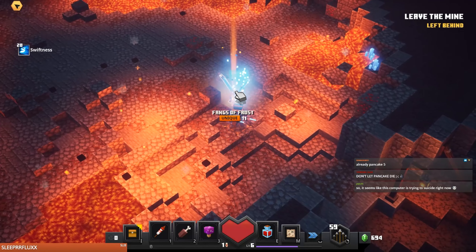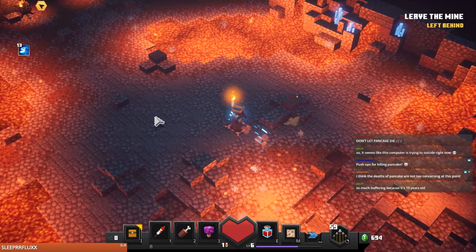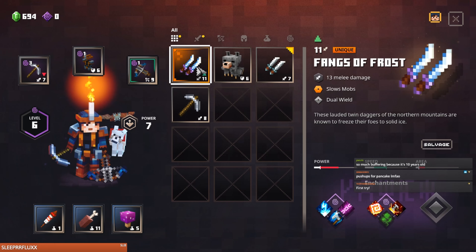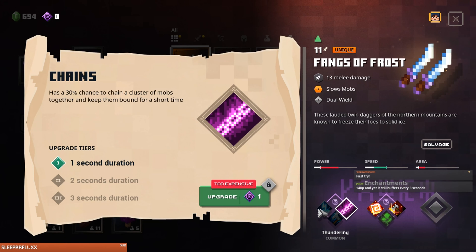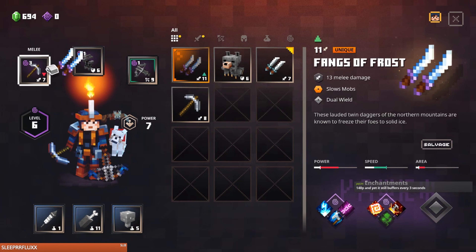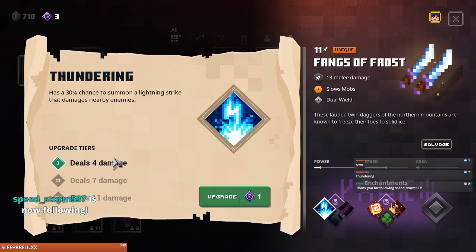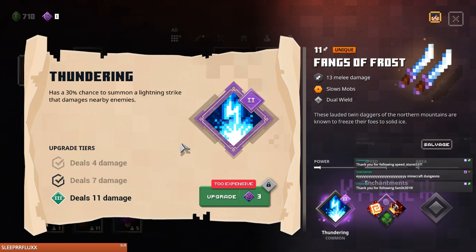I was dead — we got a unique! Frost daggers — slows mobs. Dual wield these lauded twin daggers of the northern mountains, known to freeze their foes to solid ice. And they're also known for chain clustering a mob. Yes — equip those. Let's salvage that. Freezing daggers that also shoot lightning — love it! We got puppy.